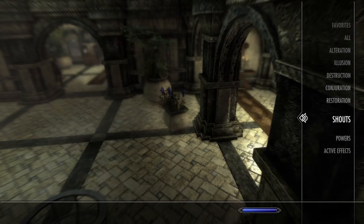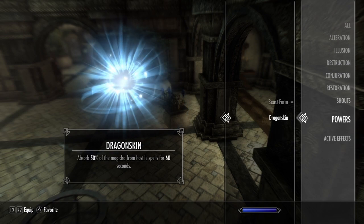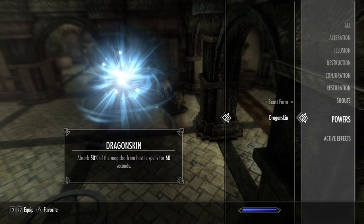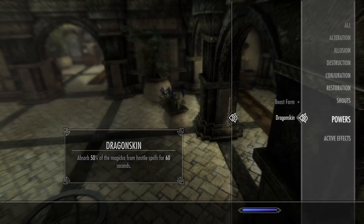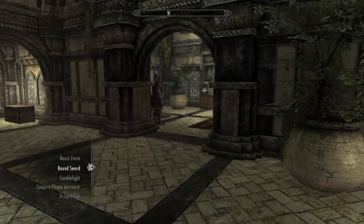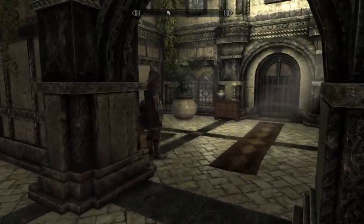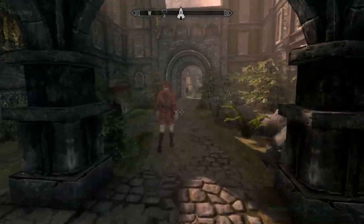Shouts are pointless right now. For powers: Beast Form. What does Dragon Skin actually do? — I've never played this type of character before. It absorbs 50% of magic from hostile spells for 60 seconds, so in a mage fight that can be very useful. Make sure we don't have any negative effects — they'll appear in red. We don't, so we are good to go. Fast Healing in one hand, Elemental Bolt in the other since it does two different types of damage.